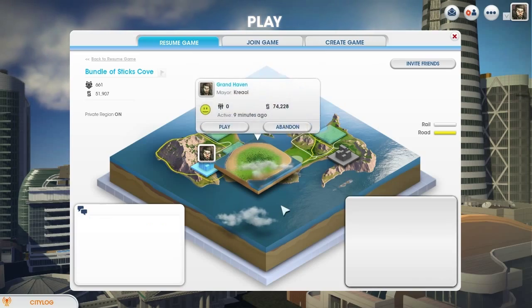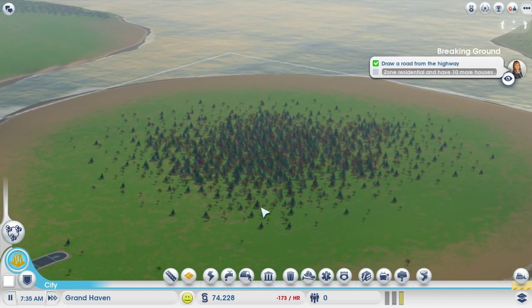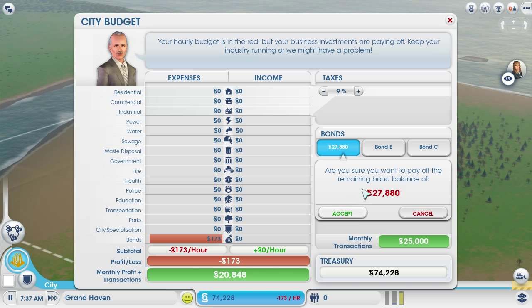If you abandoned your own city, you can likewise reclaim it. Note that when you reclaim a city, you inherit everything from that city as well, including the buildings, roads, and even any loans that that city might have taken out.